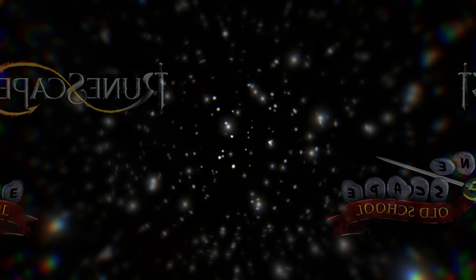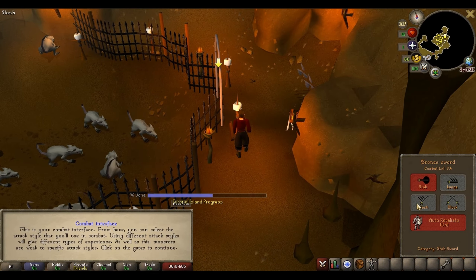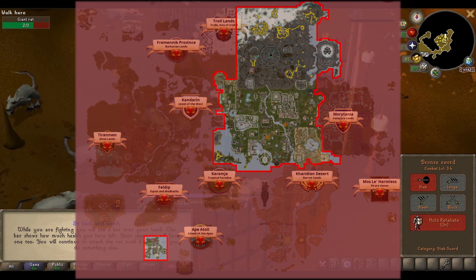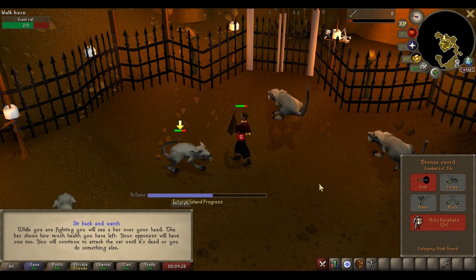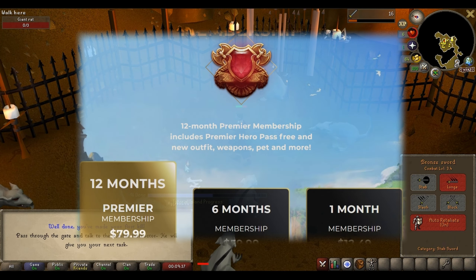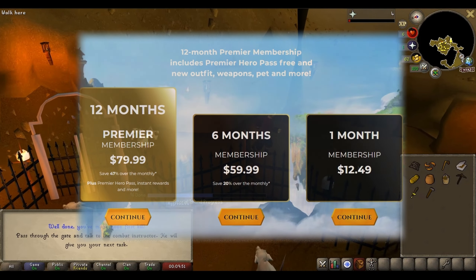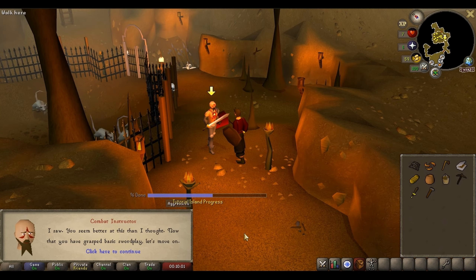Let's start off with RuneScape. RuneScape has two types of accounts: non-members and members. Non-members are the free accounts and they only have access to 20% of the content available in the game. Member accounts require a subscription, which grants you access to all the content. Memberships are shared between Old School RuneScape and RuneScape 3, much like how retail and classic subscriptions are shared. And there is no extra paid content.